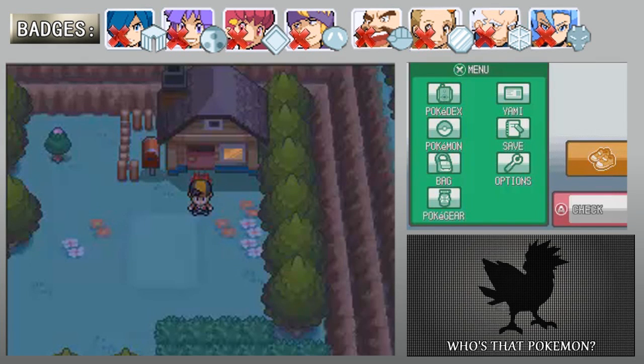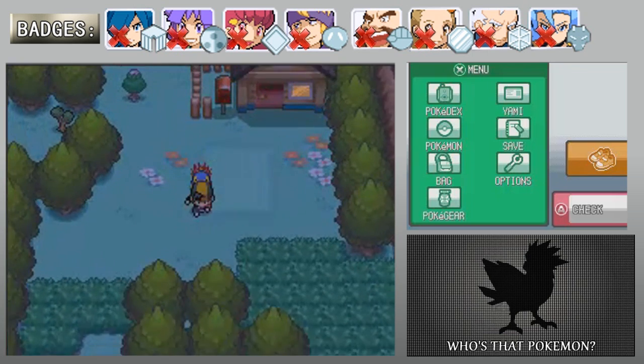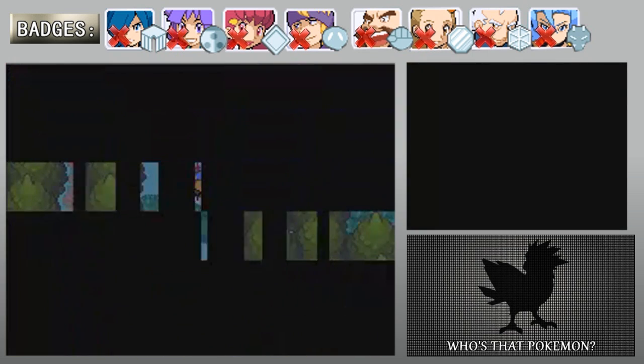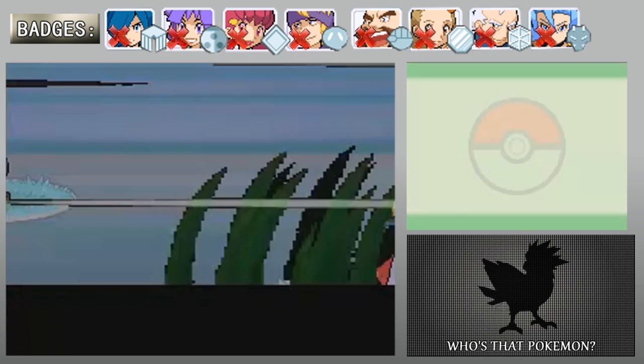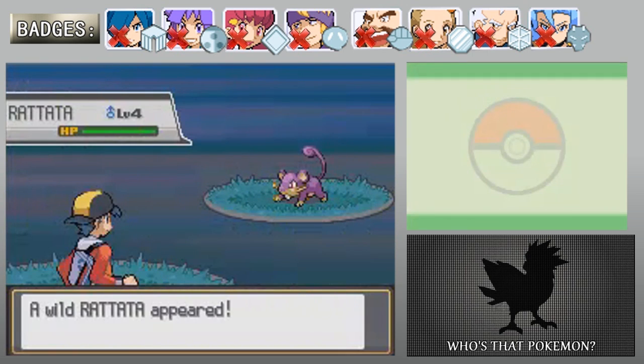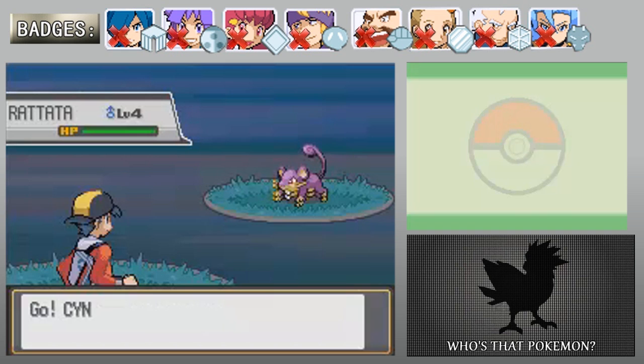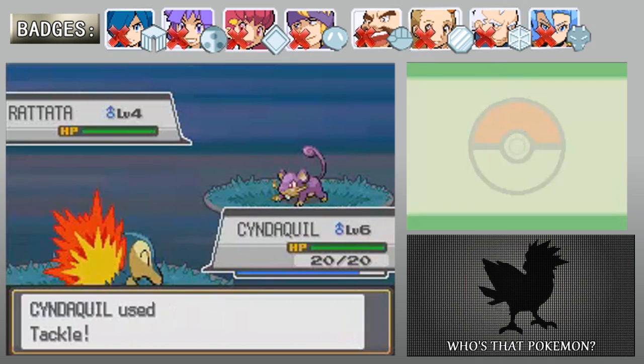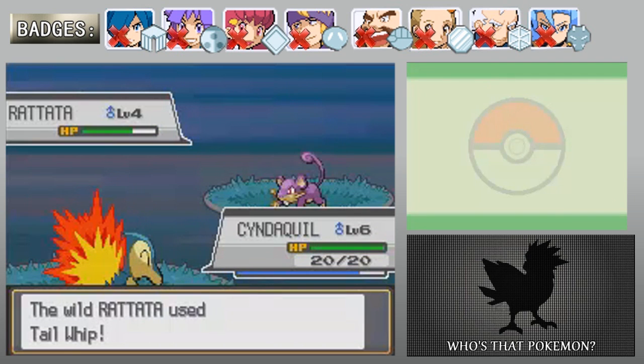Hello everyone and welcome back to my walkthrough of Pokemon SoulSilver. Last time we got an emergency phone call from Professor Alam saying get back to the lab, there's a disaster. And look, it's a Rattata that I don't give two shits about. I'm going to kill it with my Cyndaquil because I hate Rattatas. So yeah, we have to go back to the Pokemon lab and find out what the disaster is.